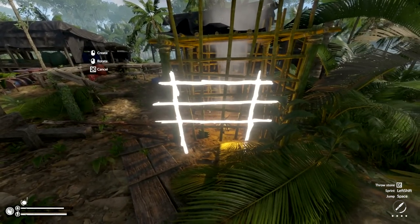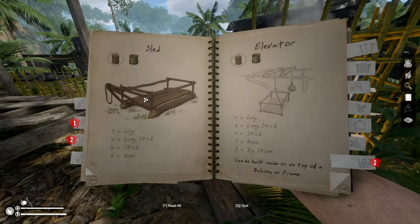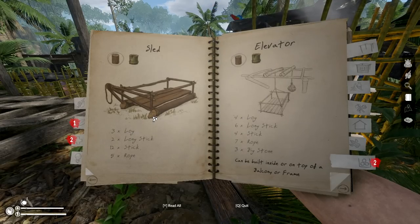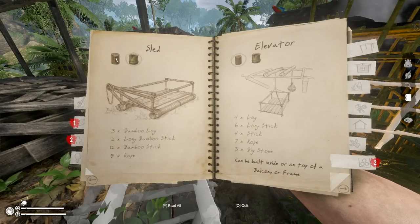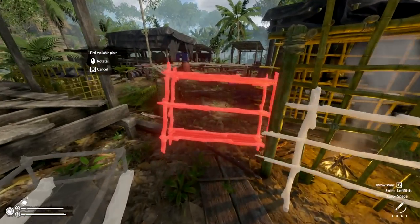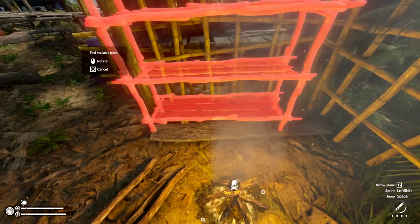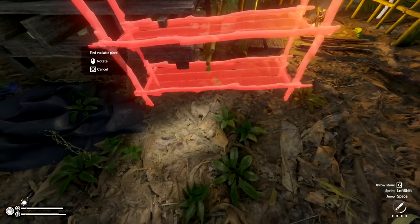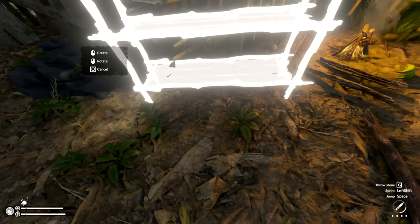I'll put that right there. And I have my sled — that's fantastic! We're going to make the sled. We have the elevator too. They're both about the same — you can make them from regular materials or bamboo. We also have shelving which could be handy right now instead of leaving things on the ground. I wonder if I can put this on here. Let's put it in a smarter area. I'm not sure if things go bad if placed in weird areas outside.